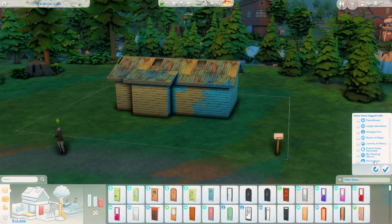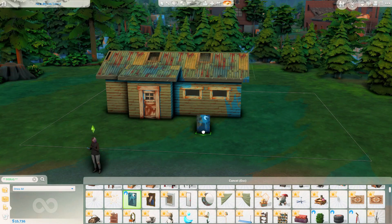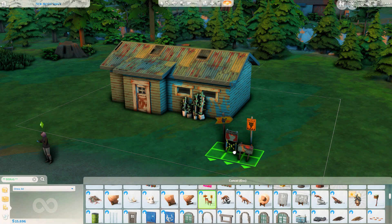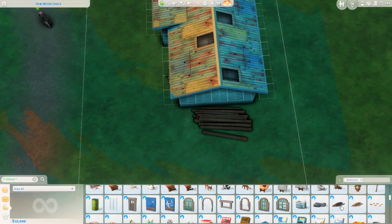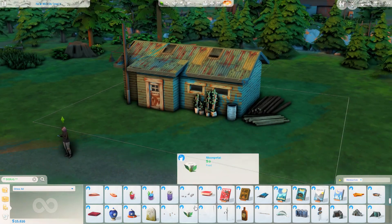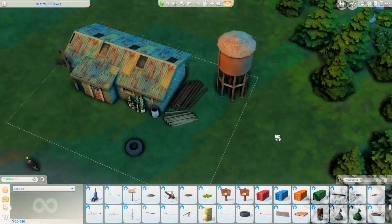With this being a starter house it does come in under 18,000 simoleons, which is very unusual for me. I tend to go all out with my houses and clutter them up — money is not a factor when I'm building. However, the debug menu within this pack is so vast that I found it very easy to make this house look lived in and cluttered without holding back too much.